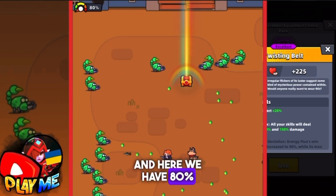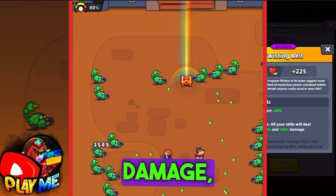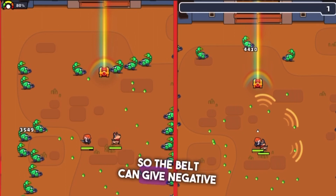Here we have 80% increase in damage — that's the minimum. As you can see guys, with this increasing damage I did 3,549 damage, which is lower than when I was playing without this belt. So the belt can give negative increasing damage for all your skills.